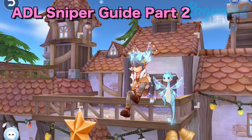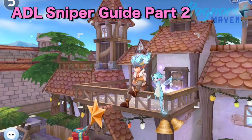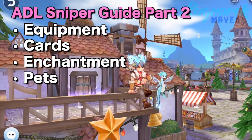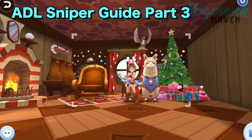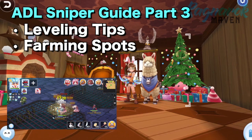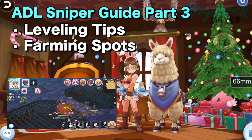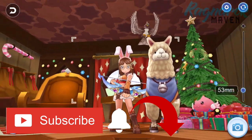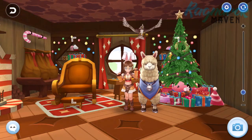In the next episode, we'll go into detail and discuss all the various equipment, cards, enchantments, and pets that are suitable for the ADL sniper. And in my final video for this series, we'll focus on leveling tips and farming spots from level 10 to level 99. So make sure to subscribe and turn on the notification bell to get notified with each episode. Alright, without further ado, let's begin.